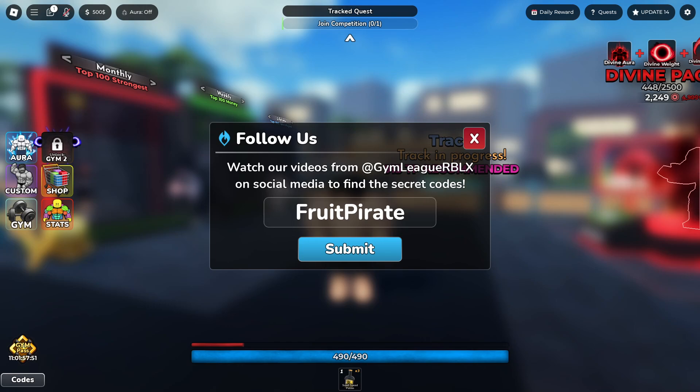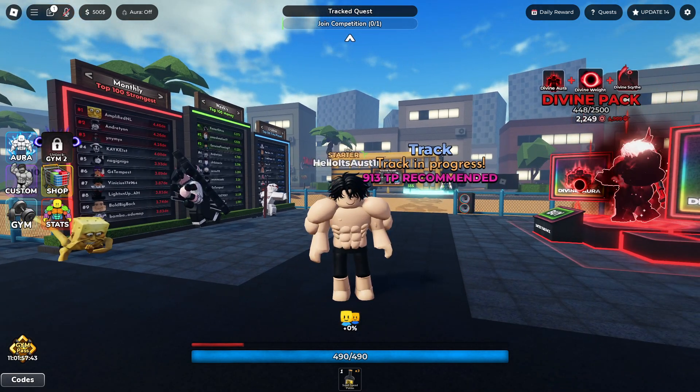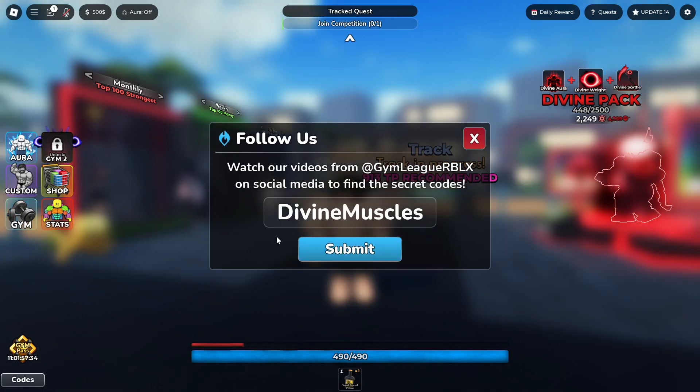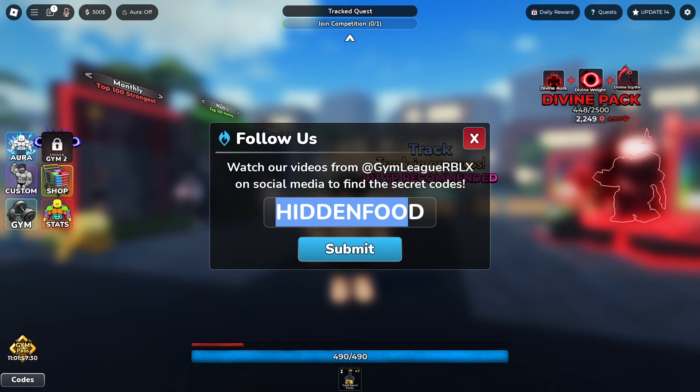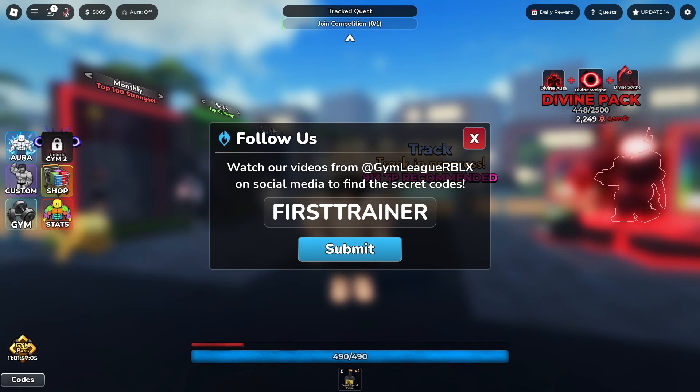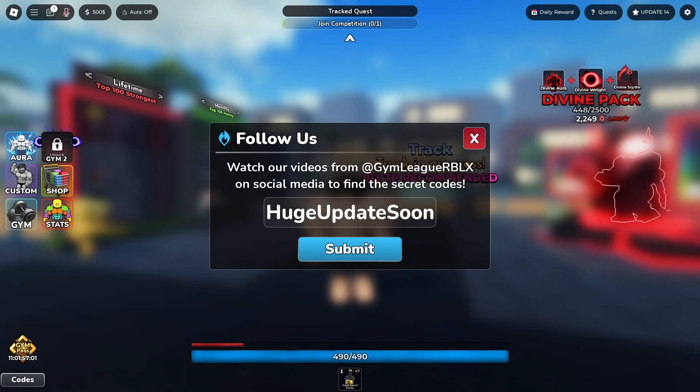We got code FRUITPIRATE for a two-toning fruit. We got code DIVINEMUSCLES for one Divine Fruit. If you guys are liking this video, make sure you subscribe and join the group — hashtag Team Lil Skitty. The next code is HIDDENFOOD for two Chakra Rations. Summer Vibes is going to give you guys more power-ups for absolutely free. We got code BATTLEPOTION for five Mega Potions. We got code PRISONBOUND for two-toning fruits. We got code MINERATIONS for two-toning fruits as well. And we got code FIRSTTRAINER for $5,000 in cash.